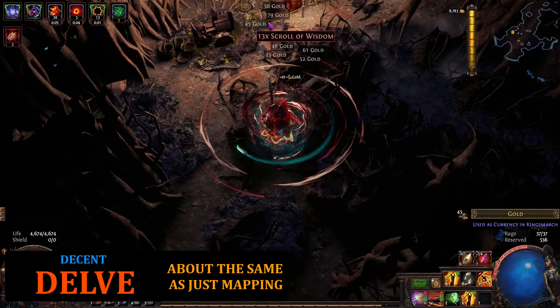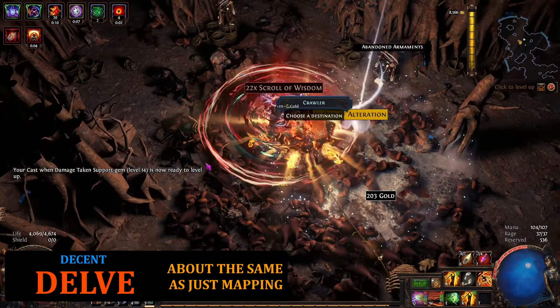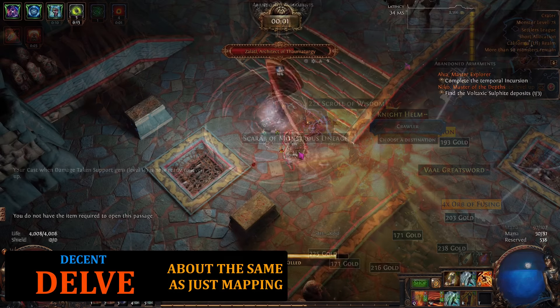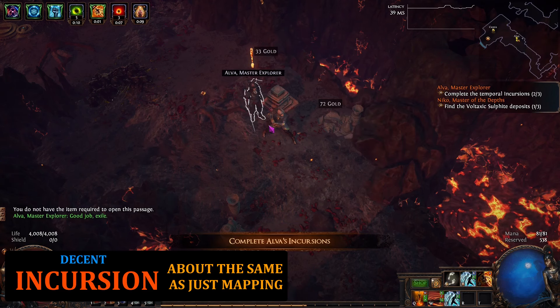The overall result is simple and pretty awesome. The one and only thing that matters when you're farming gold is your overall clear speed. Faster clear speed means more gold; slower clear speed or dinking around outside of maps means less gold. That's all there is to it.